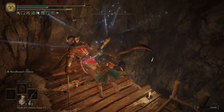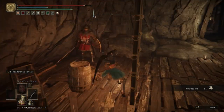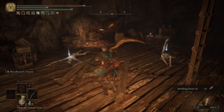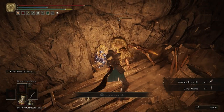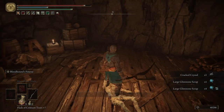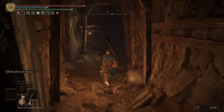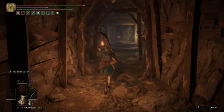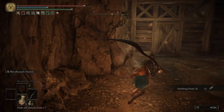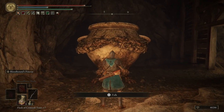The ones that you get off the wall obviously aren't going to respawn, but the guys that are mining — they're always going to drop smithing stone threes, fours, or the cracked crystal — that's what the blue stuff is called that they're mining here. Grab some large glintstone scrap. They won't drop it every single time you kill them, but they'll always drop one of the three. Over here we can pick up another smithing stone four.